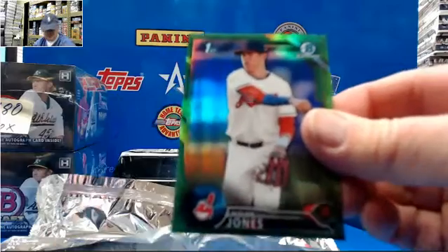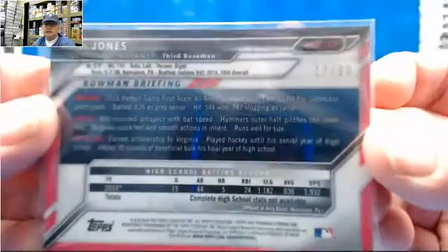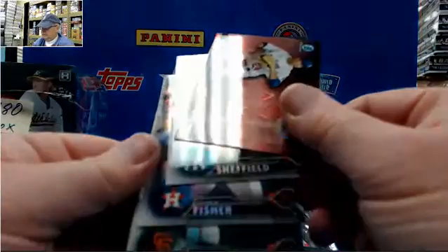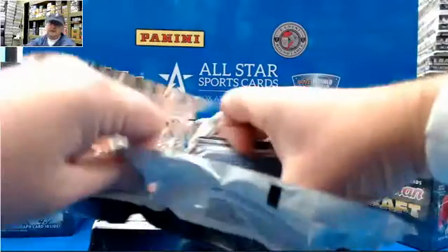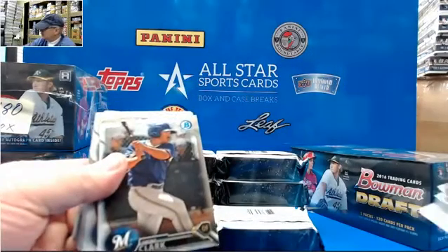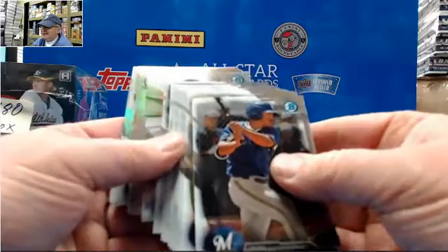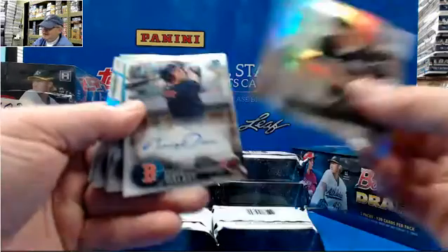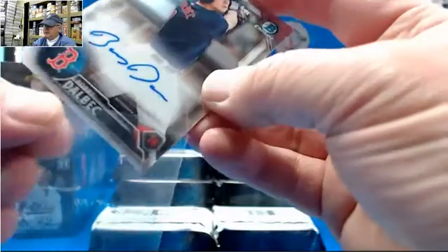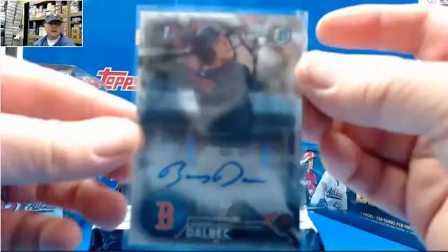Forrest Whitley out of 4.99. Nolan Jones Green, 17 of 99. If I'm going too fast, let me know and I'll slow down. We both know where everything is at this point. First auto — Bobby Baalbeck.